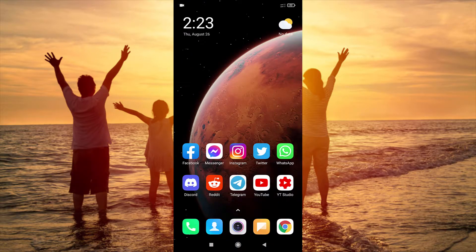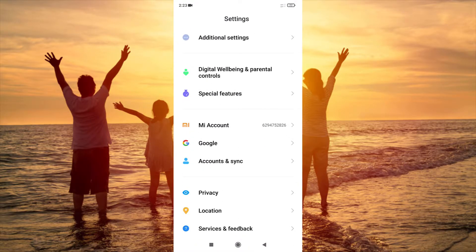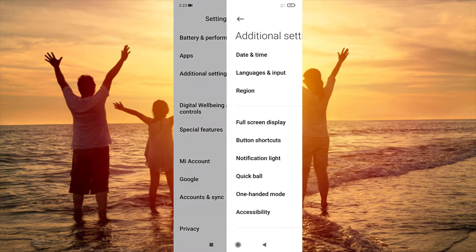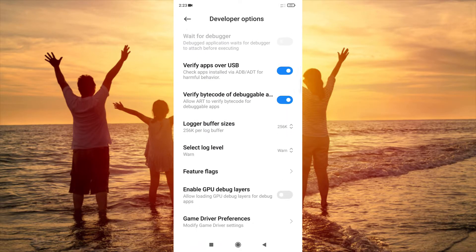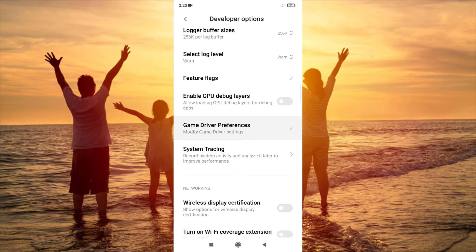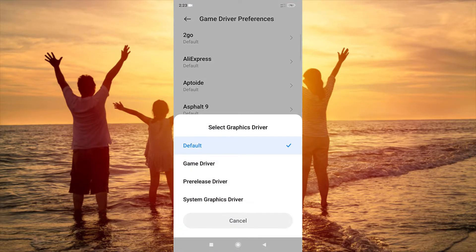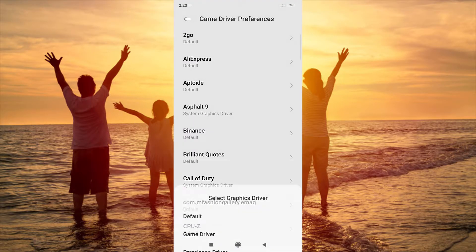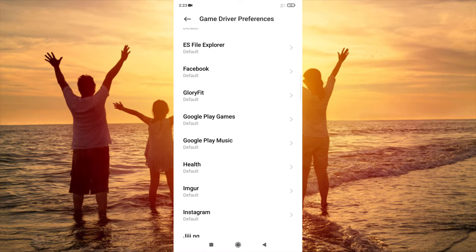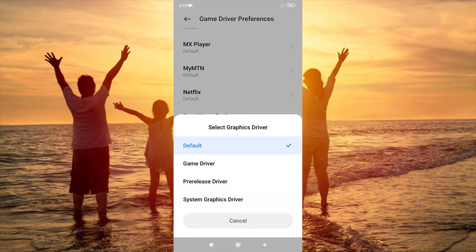That's number two. One more step: go to developer options and go to Game Driver. Now, instead of leaving this on default or game driver, I recommend you set it to system graphics driver for all your games. Do this for each and every game you have on your phone — set it to system graphics driver.